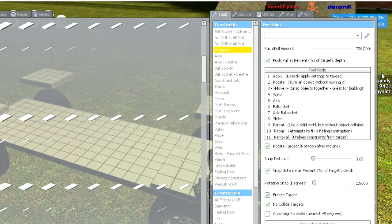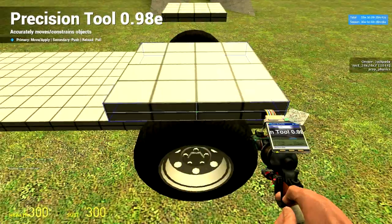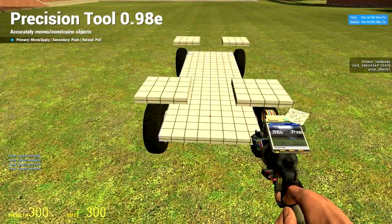Go into the menu again, notch menu, now press 25. Now press on the side of the base on the plates to move them inwards.